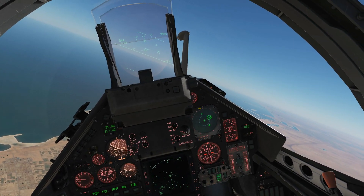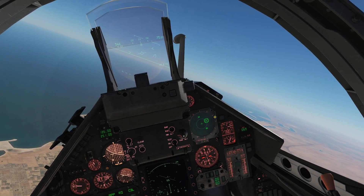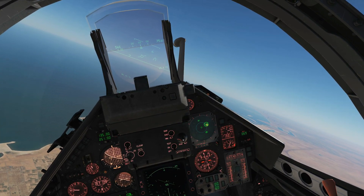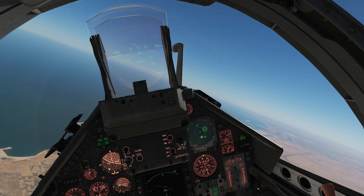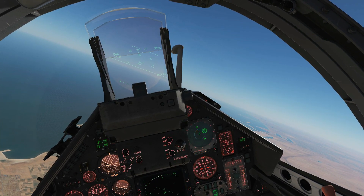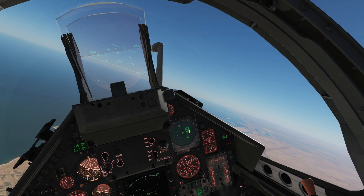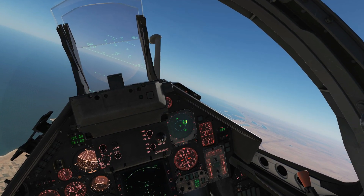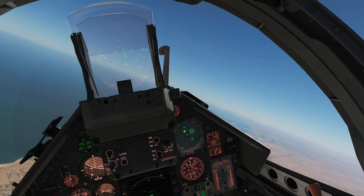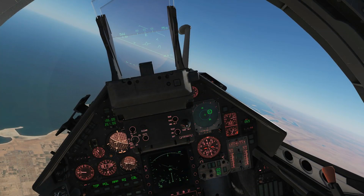The circles around the display indicate priority. Icons on the outside rings have low priority, icons further in have high priority, and the centre critical circle is the highest priority. A contact can only enter the critical circle if it is actively tracking you or has fired upon you. This contact is considered critical because he's firing a missile at us — therefore he's allowed to move into the critical circle. That covers the RWR; now we're going to reset and look at the ECM or jammer.